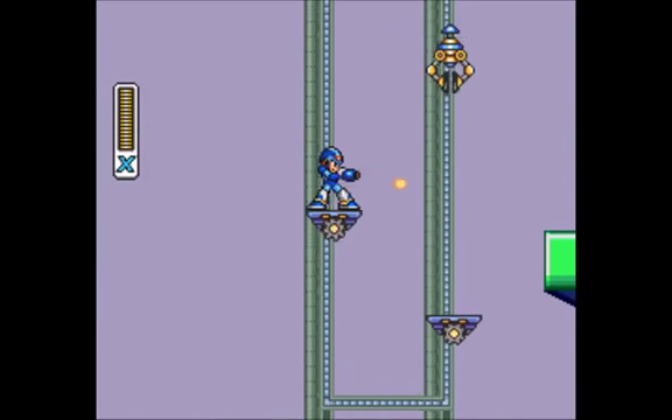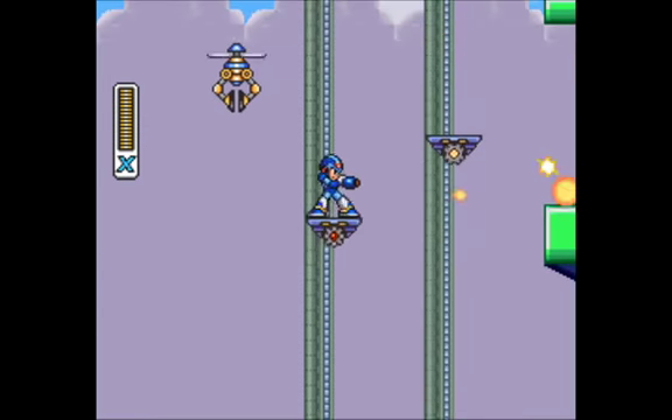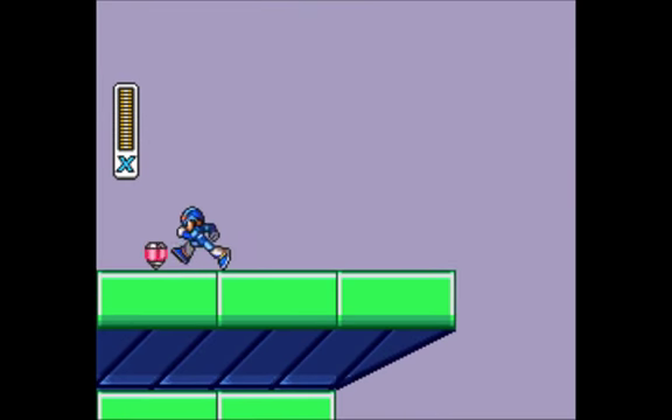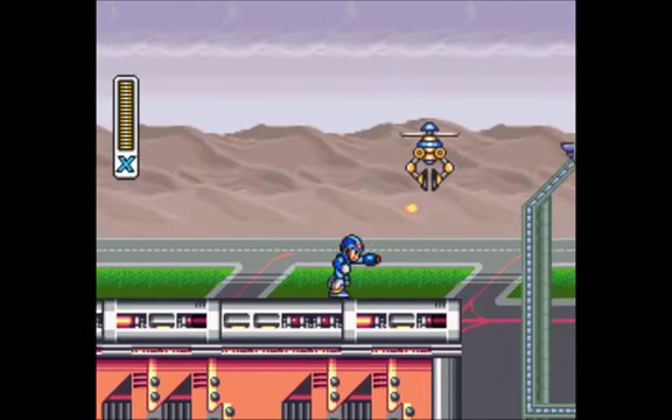We've got these cool crazy little platforms here. Kill this guy. Now there's a little secret over here — not really a secret because this game is like a million years old — but dash and jump, and you can land there and get a heart container. These you can find hidden throughout the game and they increase your life. So we got that, that's good.